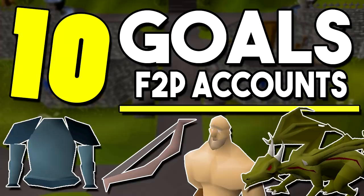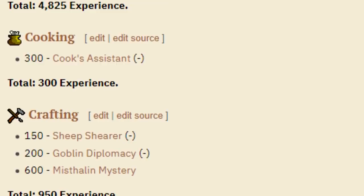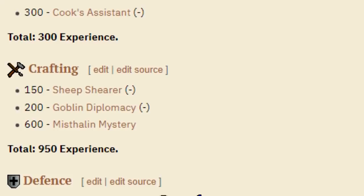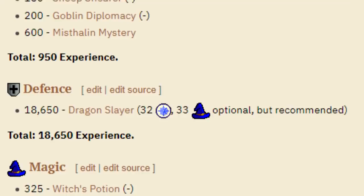Coming in at number one is one of the more obvious ones, but it doesn't make it less important, and that is completing all of the free-to-play quests. Some of the free-to-play quests will give you a ton of experience in some pretty important skills. By completing the Vampire Slayer quest you're going to get 4,800 attack experience, and you can do this quest at level one, meaning you can get these early attack levels completed very easily.